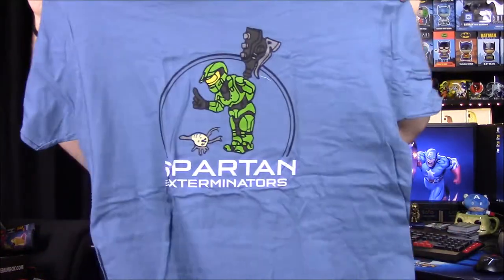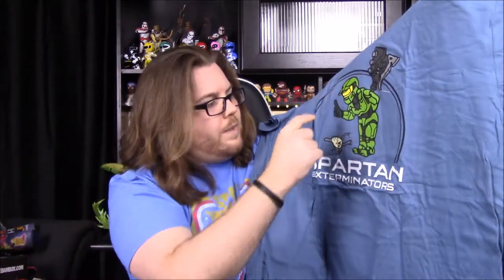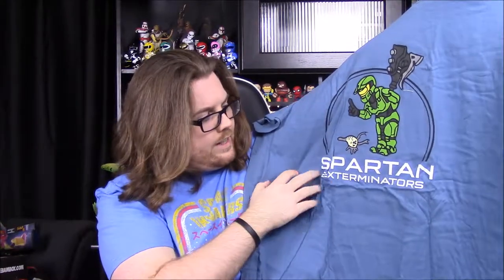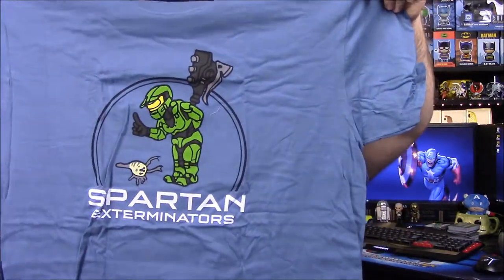Next up, we have our shirt. I can see Master Chief on there — it says Spartan Exterminators. He's got what looks like a gravity hammer in the back, and he's doing a no-no gesture to a little Flood creature. I really like the cartoony design. The shirt is a weird grayish-blue color, which is a bit odd, but I really like the picture and think it looks cool.